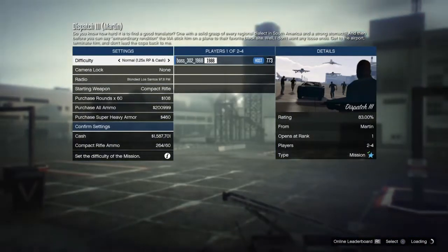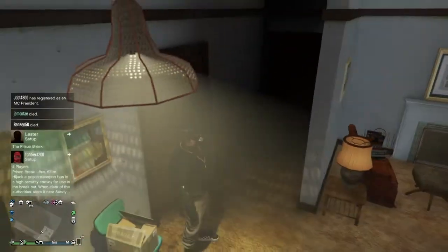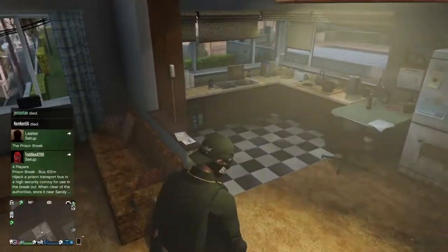Let's go ahead and load up this job and just back out — easy as that. You'll see we spawned into the house. Usually when you get that long black screen, it means you've wall breached or something like that.